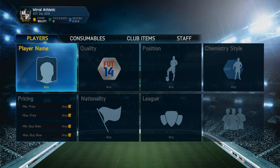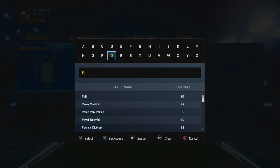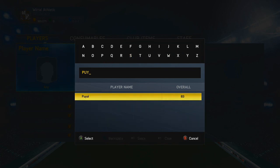I basically just look for a player on the web app. I'm going for Puyo this time instead of PK, but I have no idea how much Puyo is, so let me quickly check that.